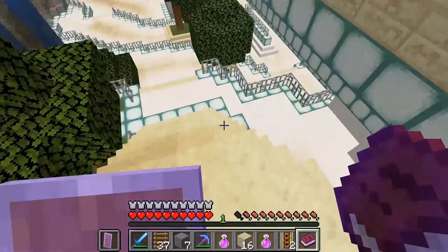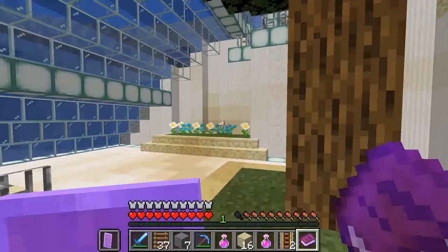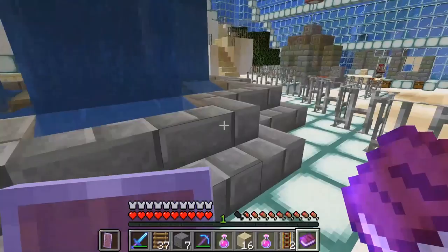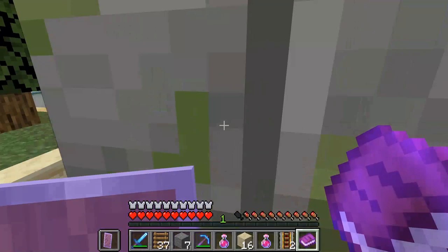Down here with the big water fountain. Do you hear that? I wonder what that is. Oh, and look at all these pretty flowers and trees, and this is the big fountain, it's huge. And what's over here? Look at all these lanterns, and a little bit of magma — gotta be careful. Let's see what's on this side.